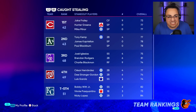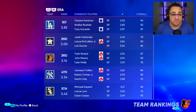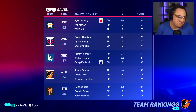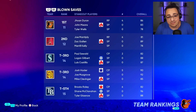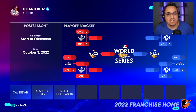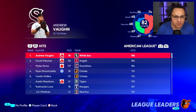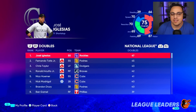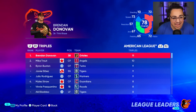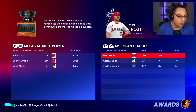Home runs, we're 29th. RBIs, 22nd. So what about pitching? We were third for pitching — that's what took us to the next level. Shutouts: 17th. Saves: fourth. Fewest blown saves in baseball. Not allowing a lot of hits or runs. We also led the league in triples. It's clear that pitching carried this team — offensively middle-of-the-road to low average, but we got the job done.